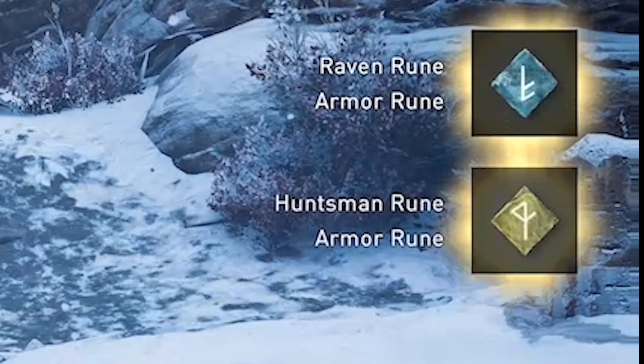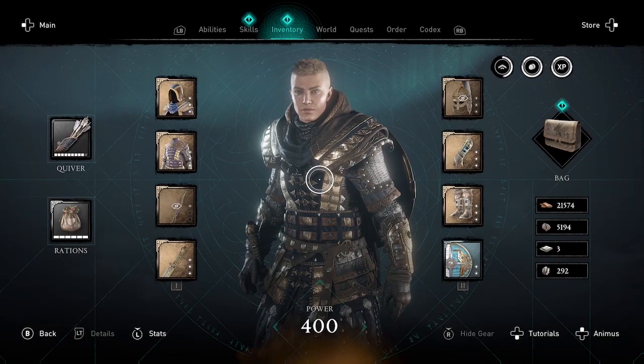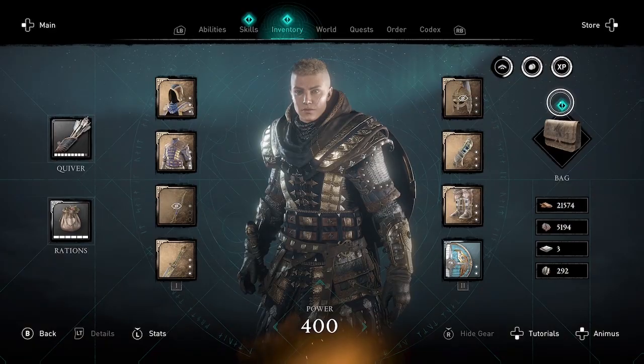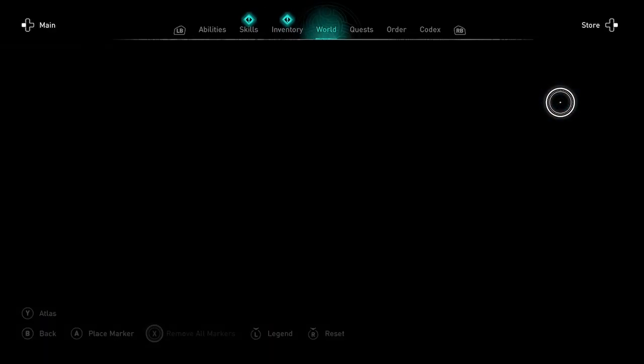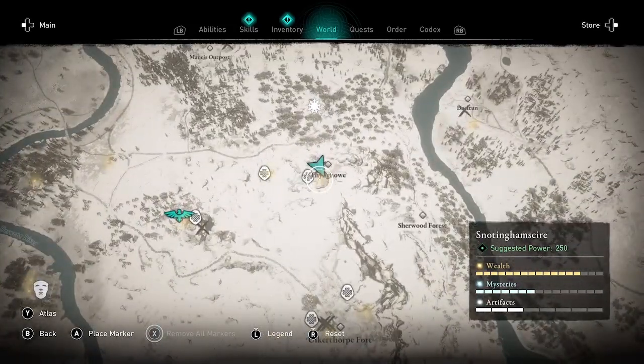Now this will work with any Drengr, but the one I'm fighting right now is in Snottingham. Here's the exact location on the map if you want to use this one — if you haven't killed her already. But if you have, you'll have to use another Drengr. Or another zealot — but some of the zealots also drop runes.